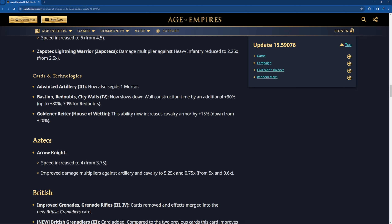Advanced Artillery now also sends one Mortar. This is an interesting card because you get one Mortar in H3 and it also enables Horse Artillery and Mortar to be trained at H3 — that's a really good part. It gives real value to having a Mortar at H3. The Bastion and any wall upgrade now slows down wall construction time by an additional 30%, up to 80% and 70%. Oh my god, that's a huge nerf.